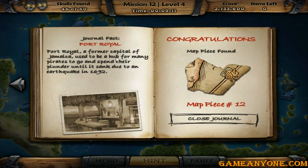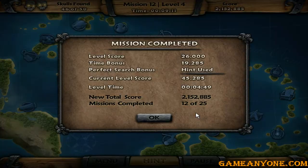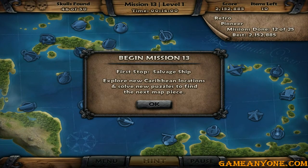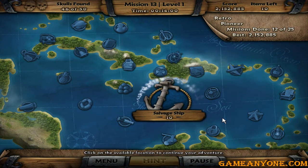Map piece found, number 12. Journal 5 - Port Royal. Port Royal, a former capital of Jamaica, used to be a hub for many pirates to go and spend their plunder until it sank due to an earthquake in 1692. Lost journal. I completed the mission! Mission 13 - Salvage Ship. I've been here before. I'll be starting this in the next episode.